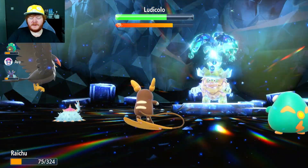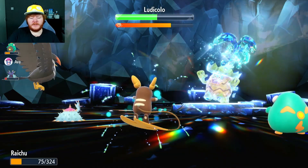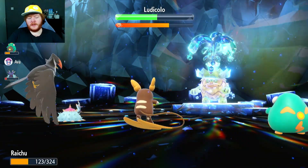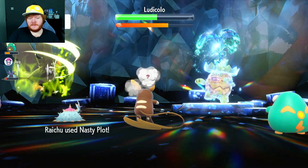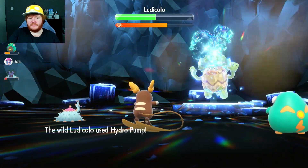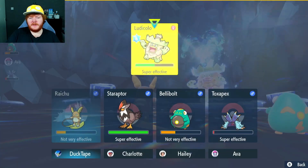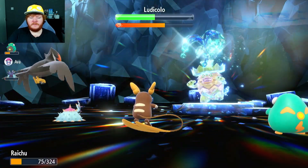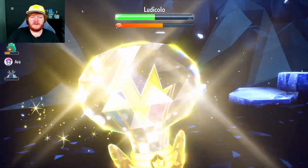From 151 to 75 — okay. We'll use another Thunderbolt — can we get a paralysis? We're on 123 health. We're going to use another Nasty Plot. He hits another Hydro Pump — 75 health. Now we're going to use Thunderbolt — that should get us a ton of health back and we're about halfway into his actual health.